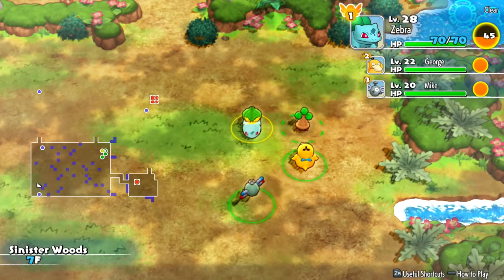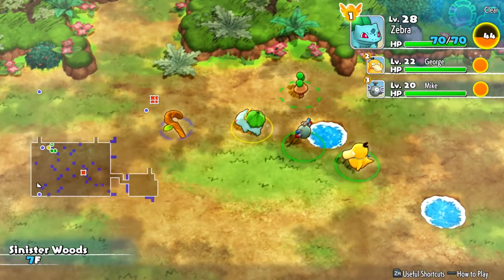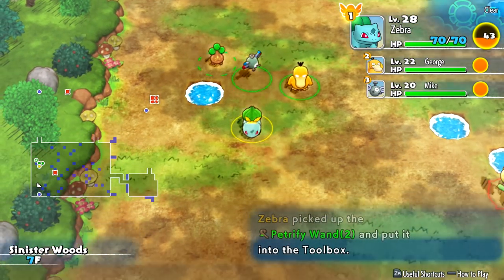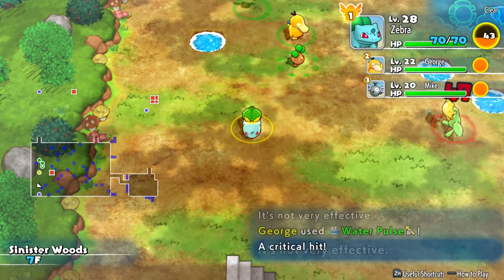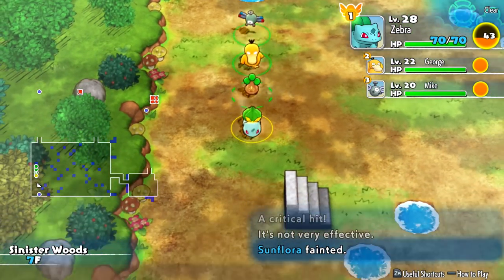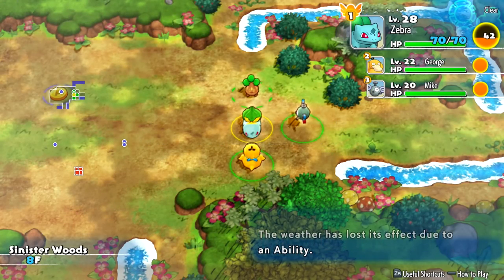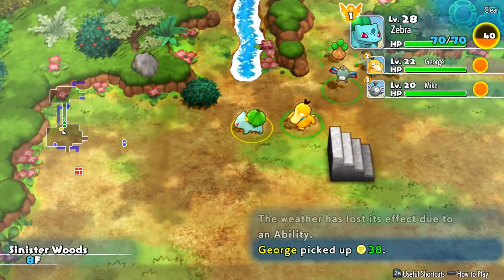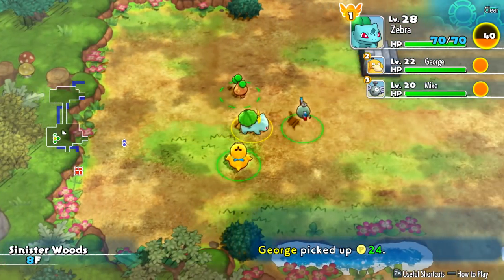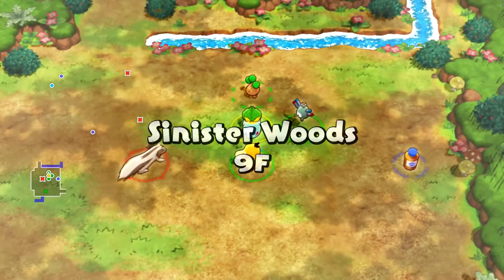We grab some items and keep moving to tackle more requests. There's another Sunflora — I wouldn't mind getting her since I don't think we have a Sunflora. But we're not getting it now. We got some more money. On floor 8F, hopefully there are quests, but surprisingly there are no quests here at all — that is bizarre. Luckily we immediately find the exit, so we grab a coin and move on. I don't want to waste too much time.